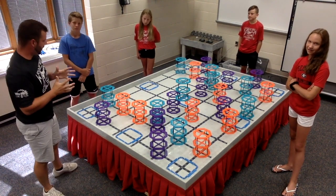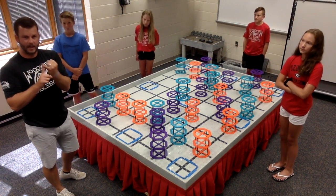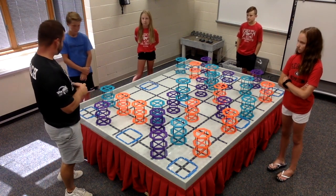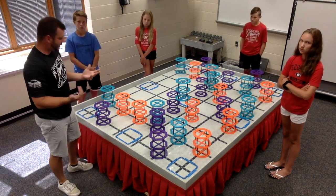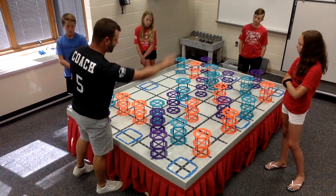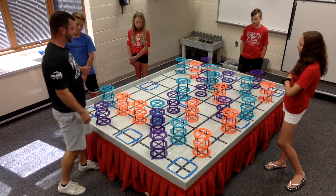Now that we understand the game, we're going to come up with strategies based on our understanding of scoring and the field setup. Remember: first understand the game, then develop a strategy, then let your strategy guide your design. We've already determined that going diagonally is probably not a good strategy because it blocks you from completing any other rows. So we need to decide: do we want to go horizontally or vertically? Are there any patterns you notice on the field right away?